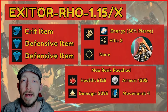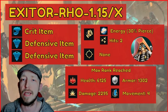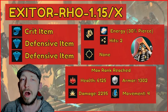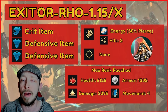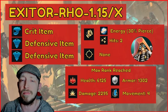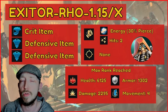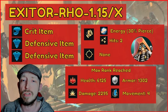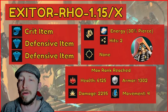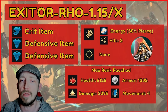He's got Bit Crit and item defense — I think that's correct, not 100% sure. He is a melee-only champion, so no ranged. His energy is 30 pierce and he gets two hits when he goes into melee. At max rank his health is 6125, armor is 1302, damage is 2295, and he has a movement of four, which is going to really help this character.